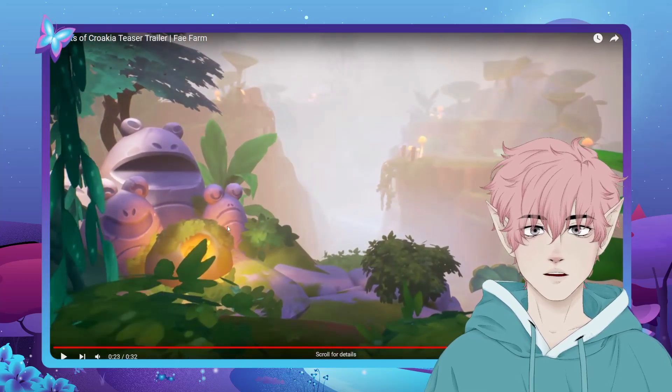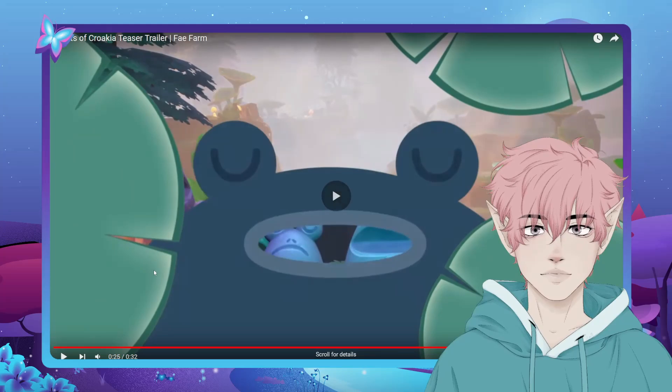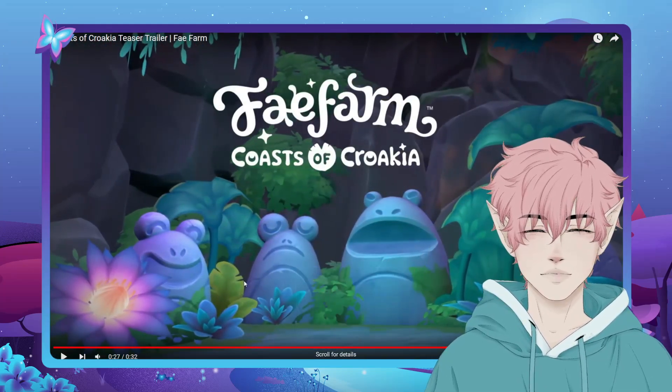We've got our frog statues, and there's four of them, and each of them has a different kind of emotion on it. We've got a happy, two sads, and a screamer — one heck of a croaky frog. But Coast of Croakia — that's so cute. I love the name.